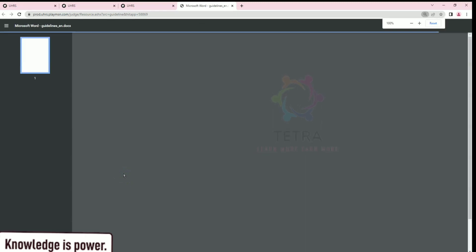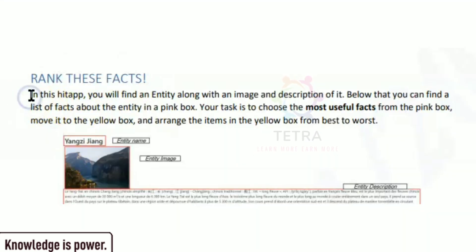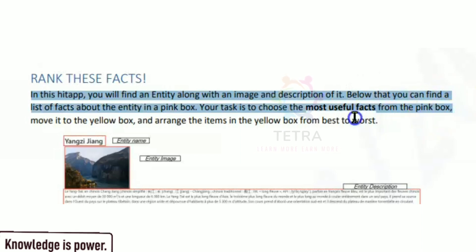Once you go through the guideline 'Rank This Fact,' in this step you will find an entity along with an image and a description of it. Below that, you can find a list of facts about the entity in a pink box. Your task is to choose the most useful facts from the pink box, move them to the yellow box, and arrange the items in the yellow box from best to worst.